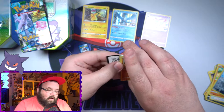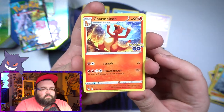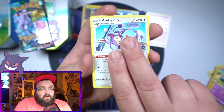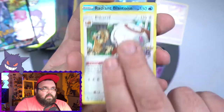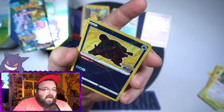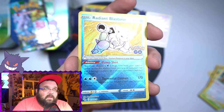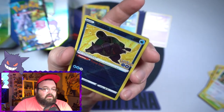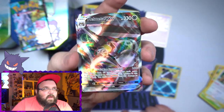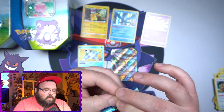My main want from this set is probably the gold Mewtwo V-Star — I really like the look of the V-Star and I love the blurry gold cards from the Sword and Shield era. Third pack: we've got a Gyarados, and our first Radiant Blastoise — there we go! Not a bad one to get. It's my least favorite of the radiants, with Charizard second and Venusaur number one. Nice texturing on the card; I do like the extra texture English cards get. Also pulled Melmetal V-MAX — pulled that one twice in Japanese as well.